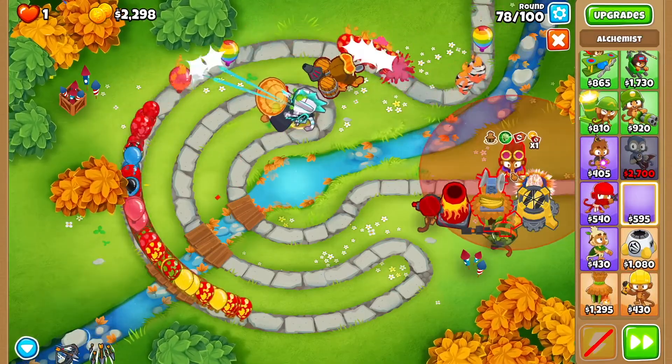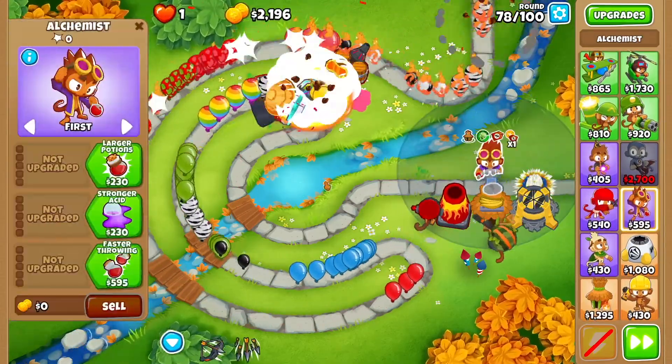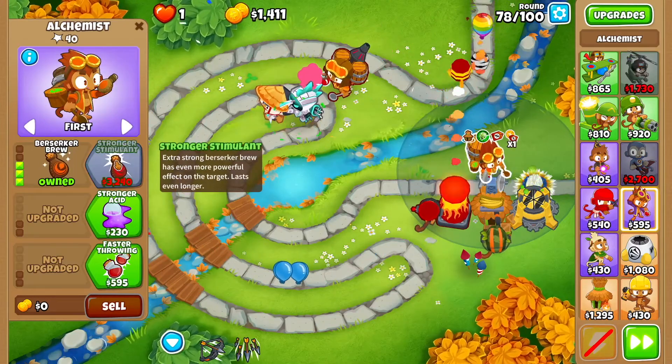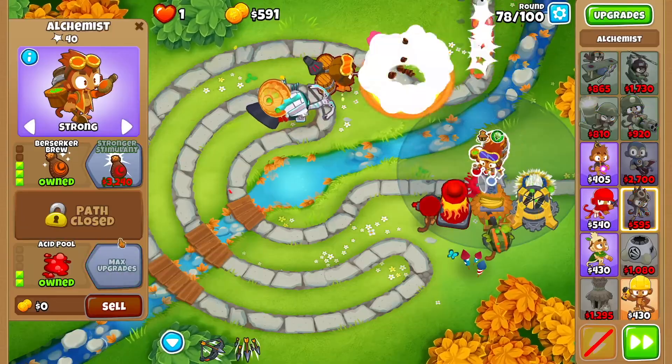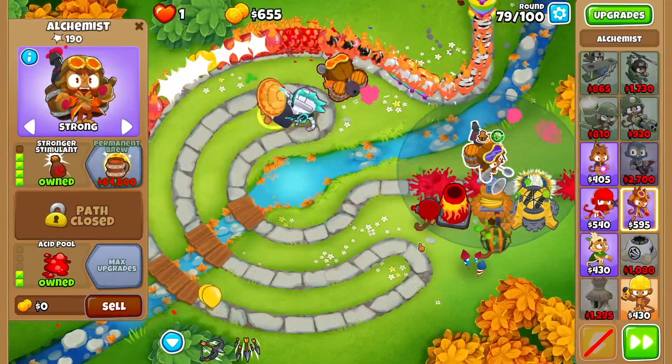Get yourself another alchemist and drop it right here. We're going larger potions, acid mixture dip, berserker brew. Set that alchemist to strong. Then faster throwing, acid pool, and stronger stimulant.